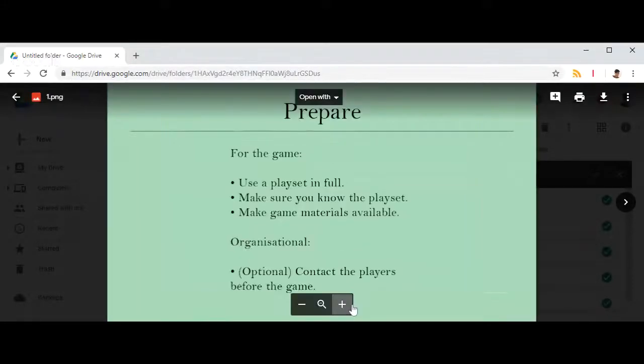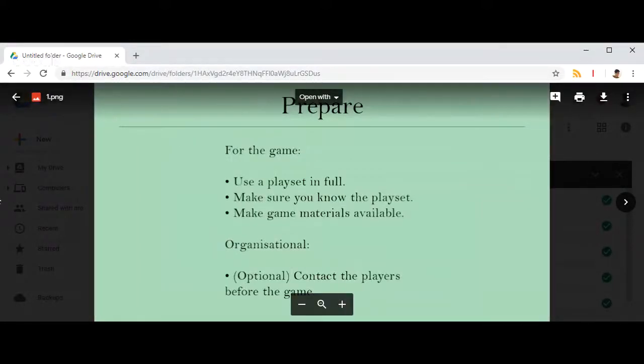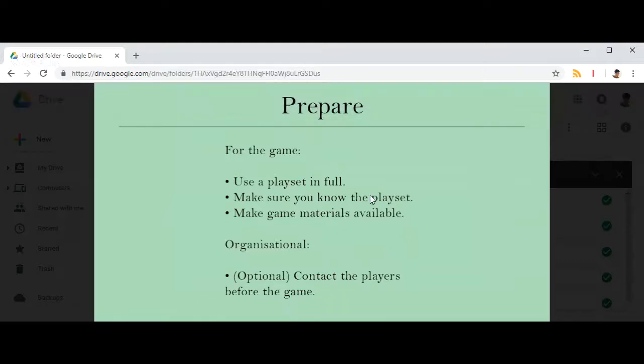Here are the rough steps I go through to prepare for a one-shot. First, use a playset in full — it cuts down so much of the setup time. Make sure you know the playset and have read through the materials, so you understand the relationships and character archetypes. That way during the game, you can be on top of what's happening.